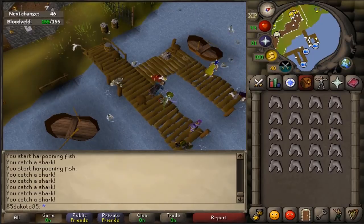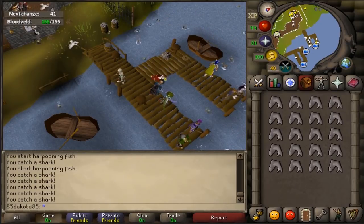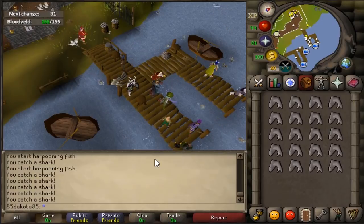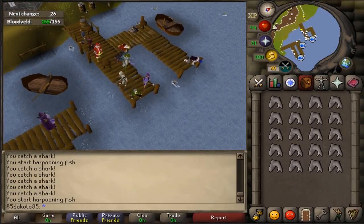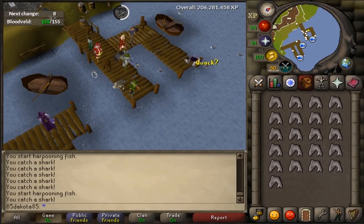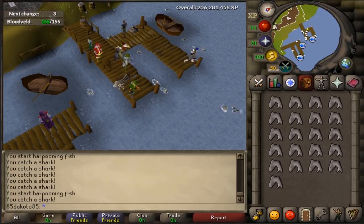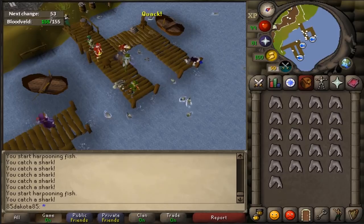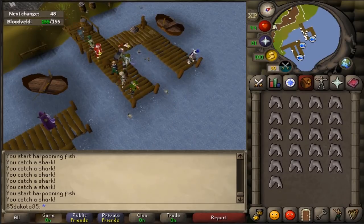One minor detail I forgot to mention about sharks is that they can also be tick manipulated — you can actually two-tick sharks. It takes a different area than the Fishing Guild. I don't know much about it, so I won't try to teach you about it. But if you want to look up how to two-tick sharks, it turns out to be the best way to get the fishing pet in the game, so check that out if you're interested.